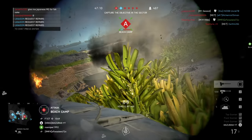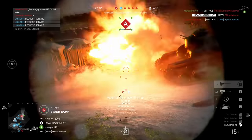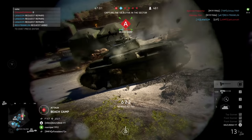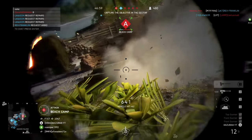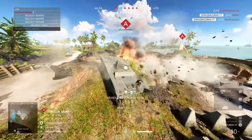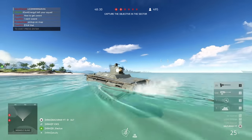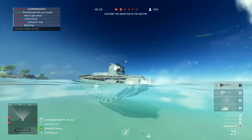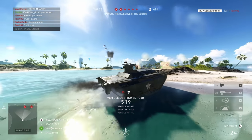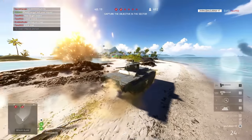Their uniqueness does not stop there. Instead of the three main specialization paths you can go through with the Sherman and the Type 97 Chi-Ha, these tanks have four ways to specialize in. These will be the howitzer variants, the 37mm HE and AP specialized rounds variants, the larger 75mm cannon variants, and the dual heavy machine gun variants. I will talk about how each of these main cannons perform before getting into these builds.